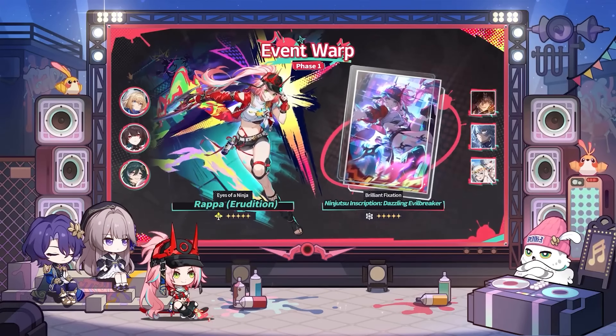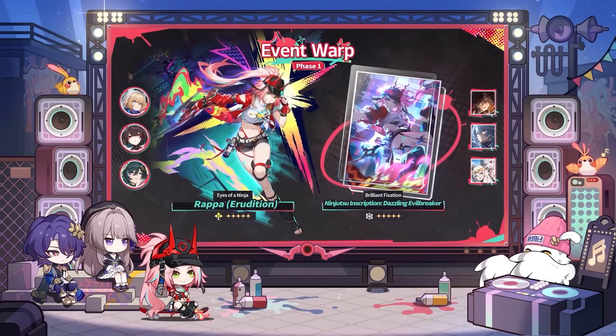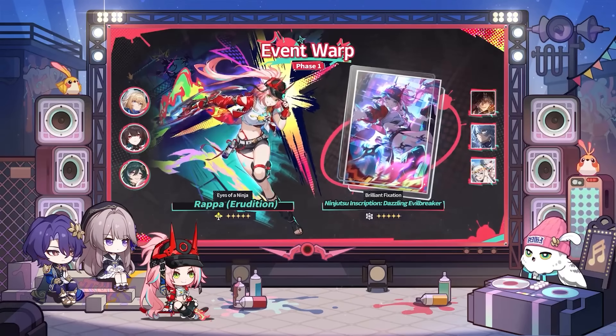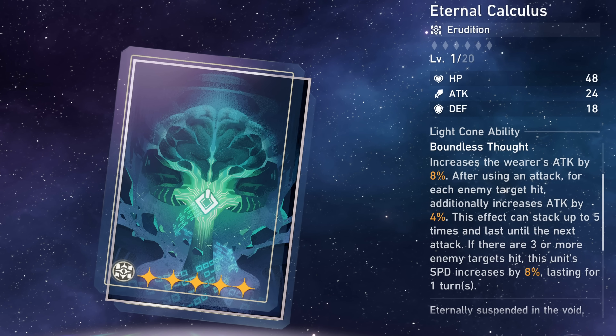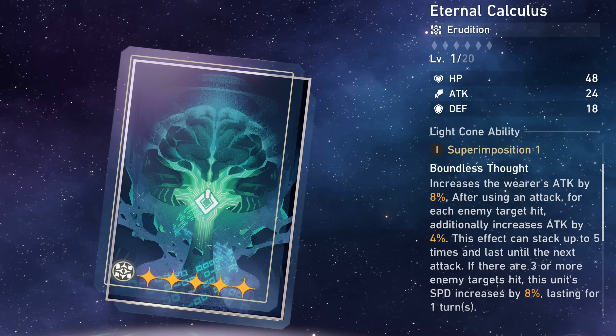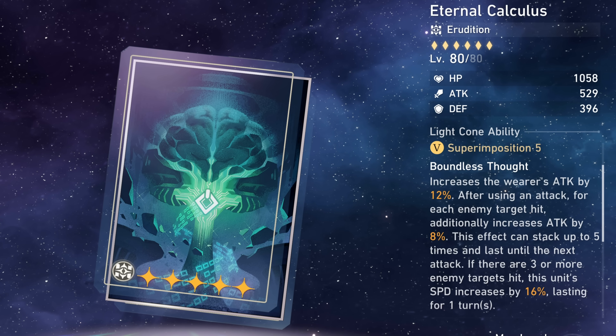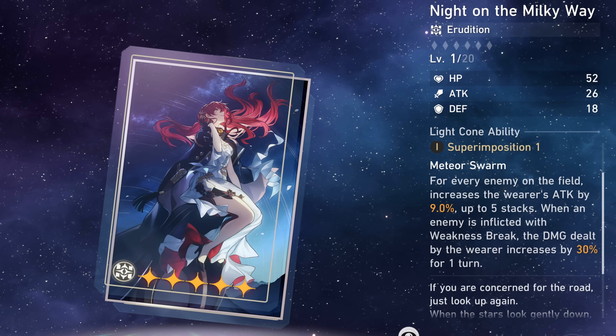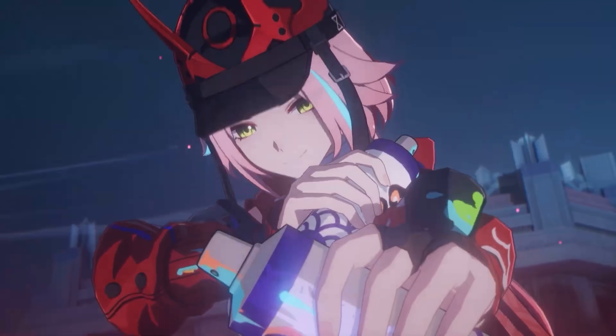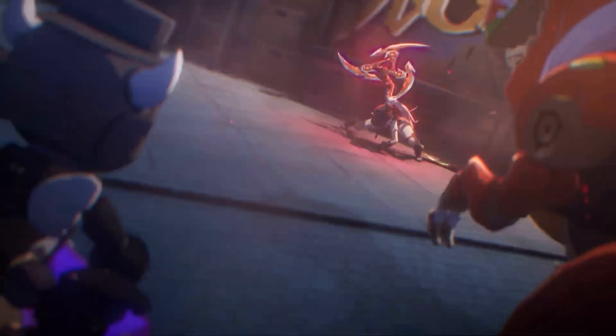We don't know yet what Rapa's signature light cone officially does, but for alternatives: After the Charmony Fall provides break effect and speed, Eternal Calculus is a free-to-play option offering speed and attack, and Night on the Milky Way can also be nice for more attack.